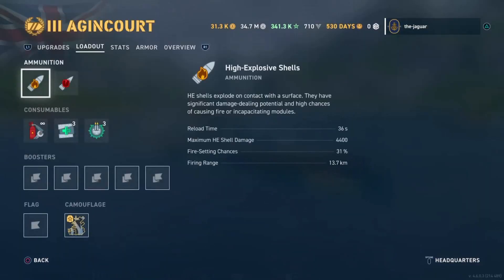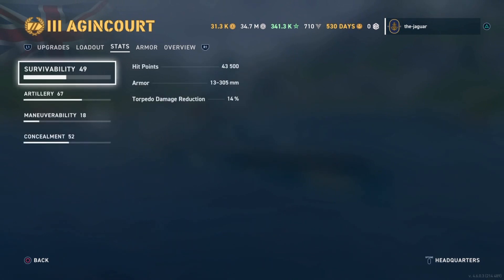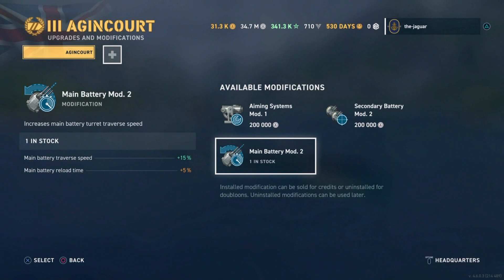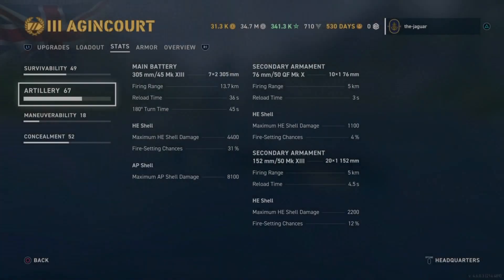Looking at the Agincourt's stats: reach out to 13.7 kilometers, reload of 36 seconds, and a turret turn time of 45 seconds — so you may have problems with either reload or traverse time. You might address traverse in the upgrade slot, but the main battery reload module takes a five percent hit, making it even slower.